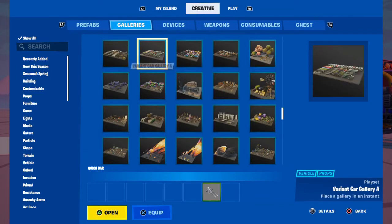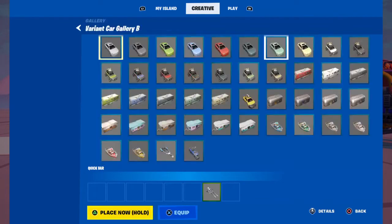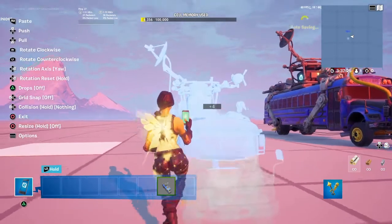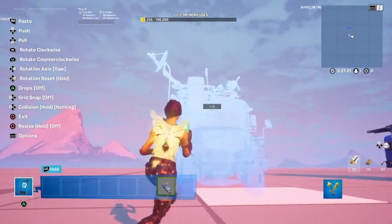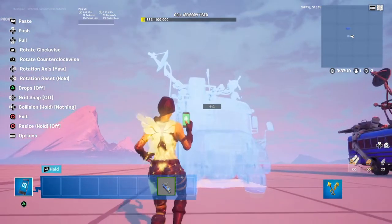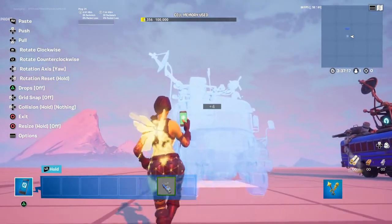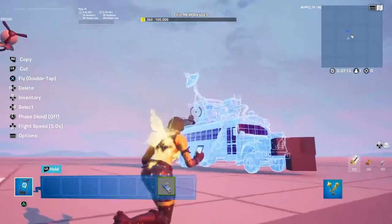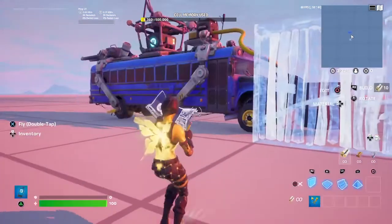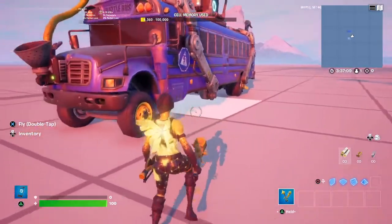So you go to variant card gallery B, then you grab the battle bus, and then spawn it wherever you want. I'm going to spawn it in the wide center, just like so.